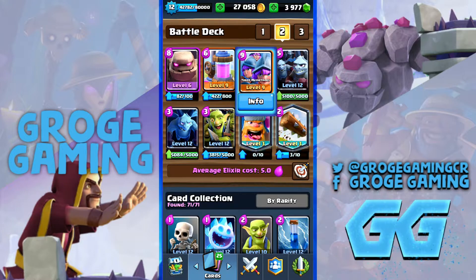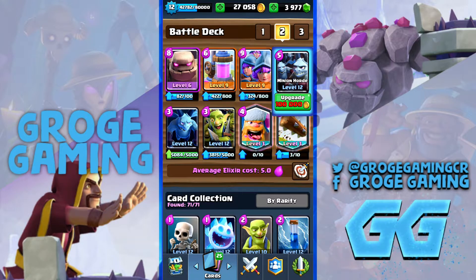So basically it's a beatdown deck — a huge beatdown deck. You've got the pump and the three muskies, and the minion horde, which can be considered fireball bait. Basically you want to give up tower health to gain Elixir. You don't want to defend too heavily on everything, and don't worry about small chip damage. Build up that Elixir and build a huge push, and just absolutely smash your opponent.